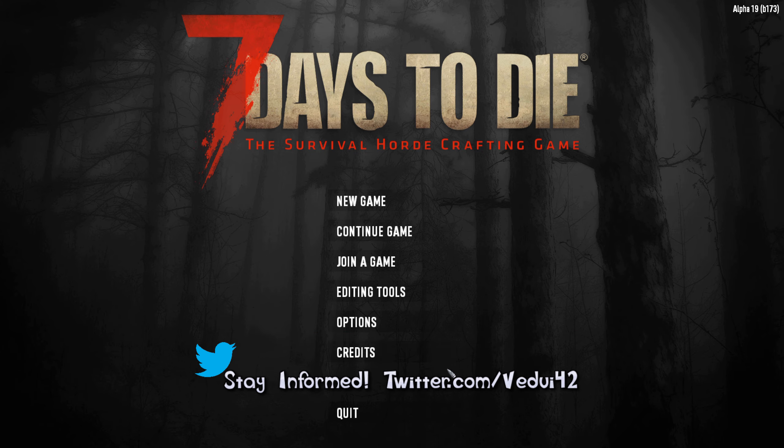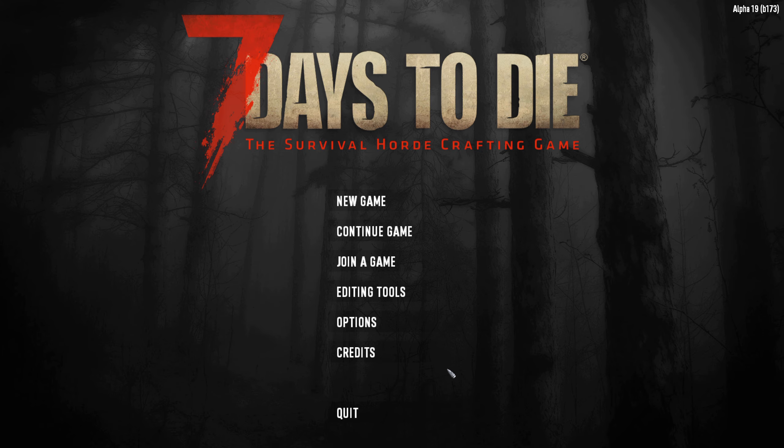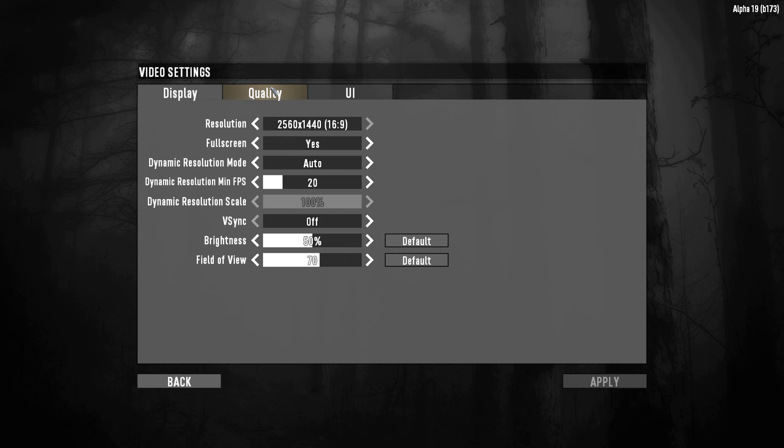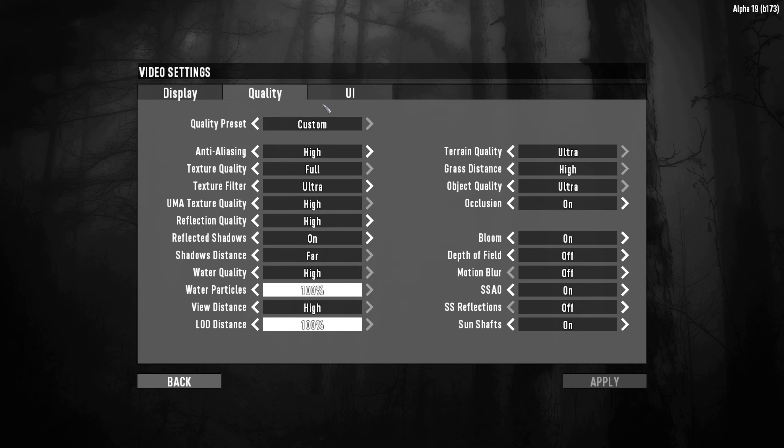This is the initial loading screen that has changed some across the versions. First thing to do is options. You can do your video options — if you're having issues with performance, consider dropping them down a little bit. Obviously the better they are, the better the game looks, but it also takes more out of your graphics card and CPU. You also have the basic audio settings. I would just leave them on default until you sort of get into it.